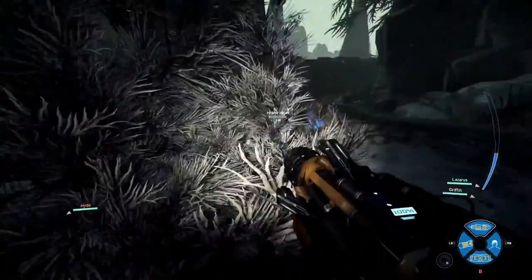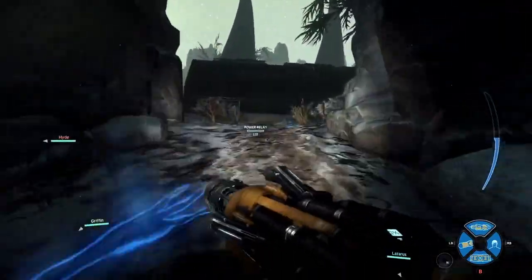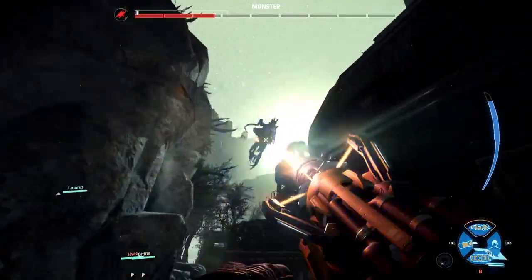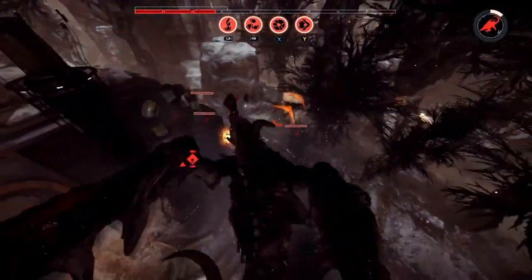Here come the hunters led by Hank on support — you're seeing a lot of the verticality of this map here. Also to note here on the Distillery, snowstorms will occasionally come in, and that can wreak havoc for hunters and monsters alike.